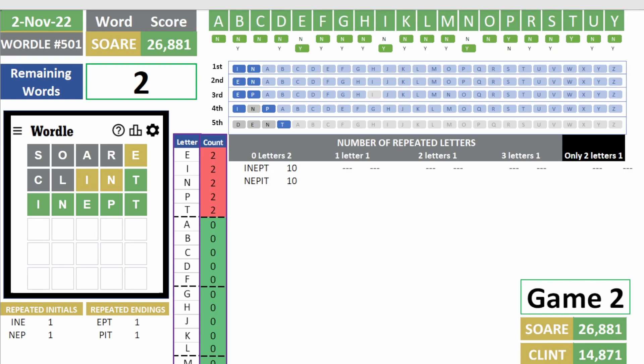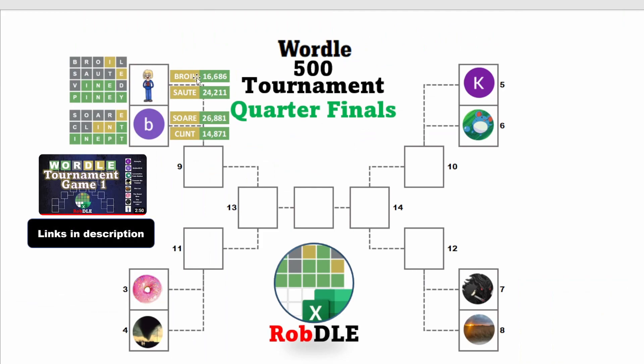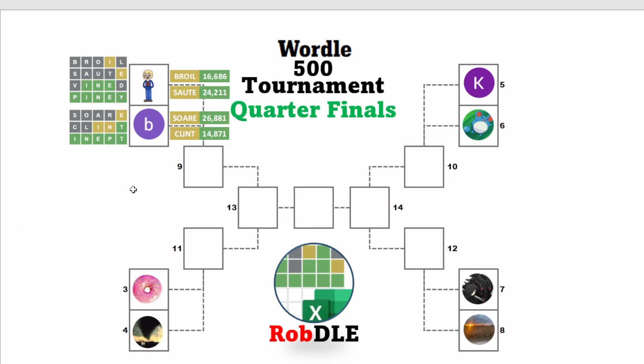Jesus Christ. So this is the first matchup — let's take a look at the results. StarryRZ played Broil and Sauté, and that game was solved in four. Bobo played Zoare and Clint, and it was solved in three. So because of that, Bobo moves on to the semifinals.